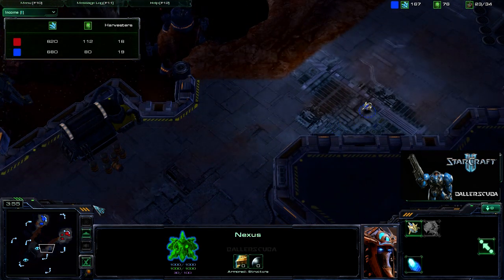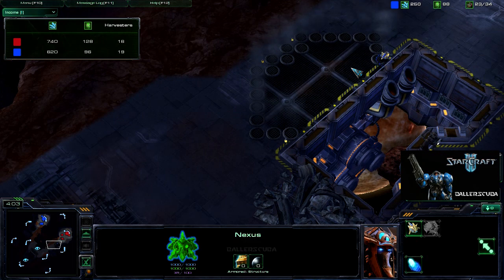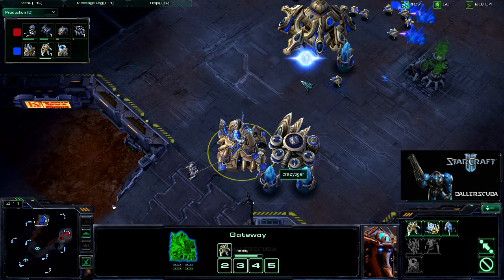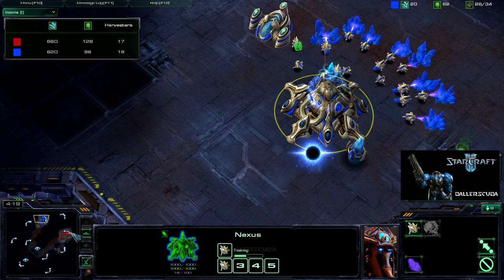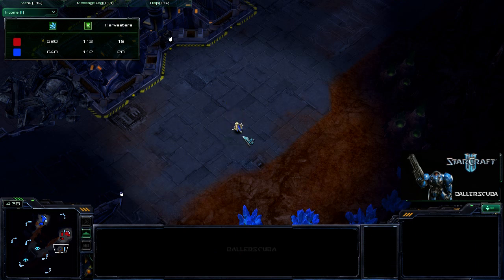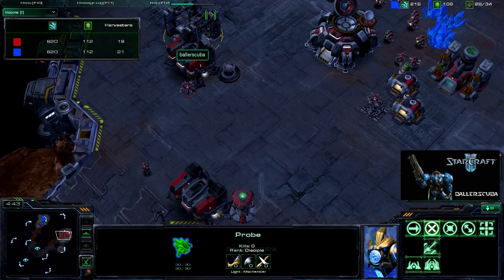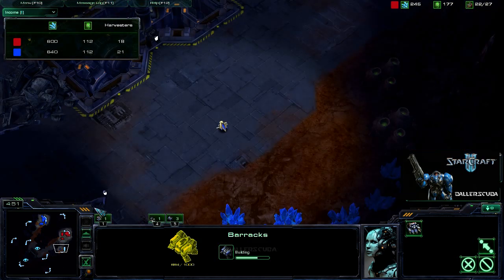He ran pretty far away but now he's coming back. Are we going to see a proxy pylon behind the smoke? No, we are not. The Cybernetics Core is up and a couple of Zealots are out as well. Second gateway is coming up. He's still not really saturating the gas, so I definitely have a lead there. He was watching the automaton — he wanted that thing dead — and down it goes. It's called an Automaton 2000, that's all I've got.